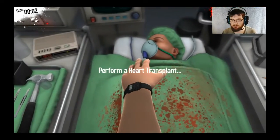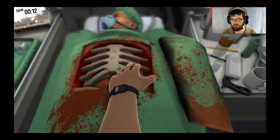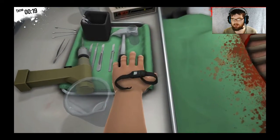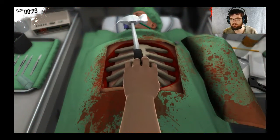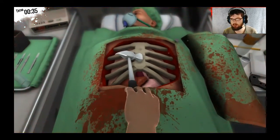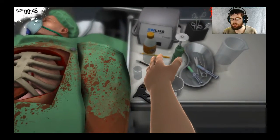Heart transplant. Alright, so first thing, we need to take a look at our patient. We've got to get through this ribcage that's in the way. I think the best way to do that is going to be with the hammer. And I'm going to be wrong, apparently, because that is doing diddly squat. So let's try this saw here.